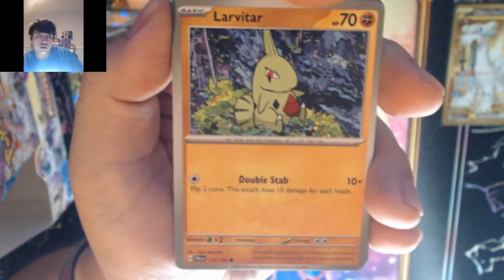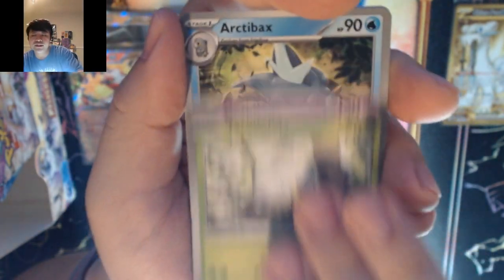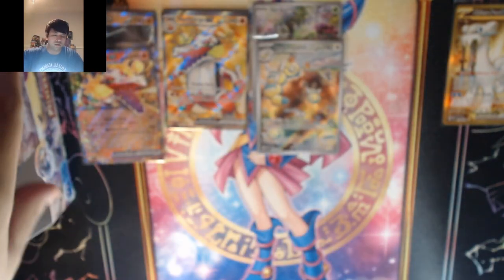Water — it's fire. We got Larvitar, Sandy Shocks, Tarantula, Gothita, Arceus, Giacomo, Snowy Mountain, Tadbulb, and Abomasnow.